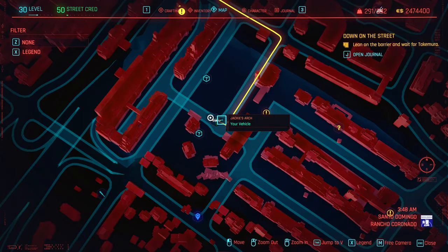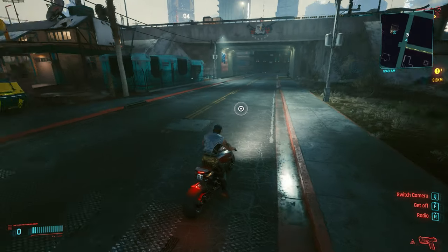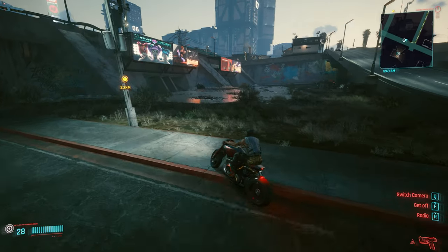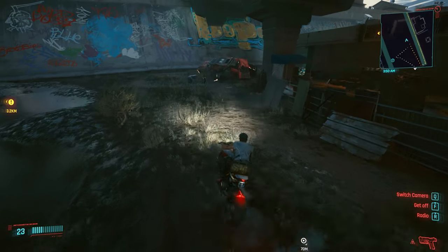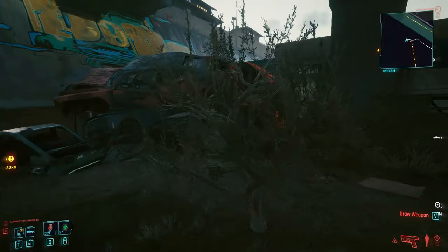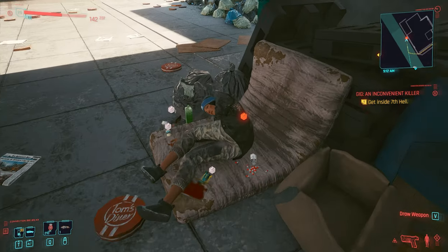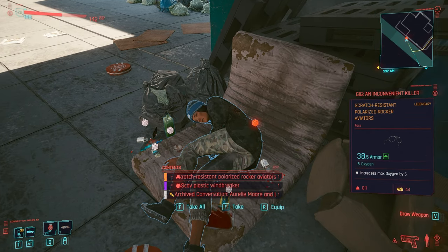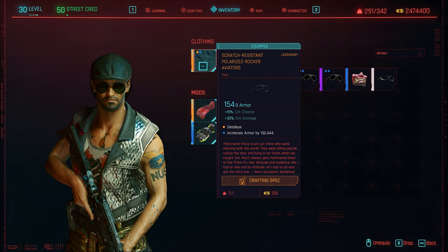Come right here — there is a bridge right here, but you want to be on this side, on this corner. Take a look at where we're at and then come into this area where there's a lot of trash under the bridge. If you come all the way to this side, on this corner, there's going to be this girl laying down right here. Just take the aviator's glasses from her. They look just like this — the scratch-resistance polarized rocker aviators.